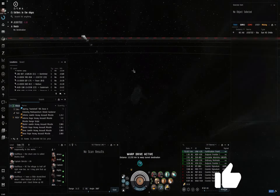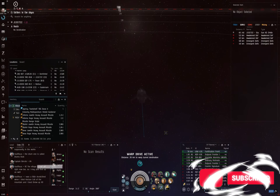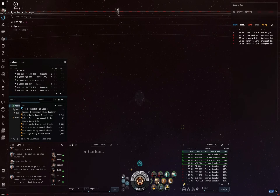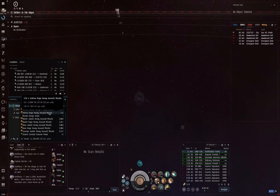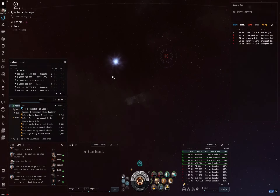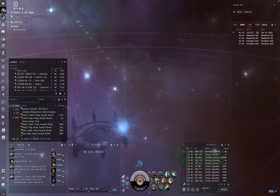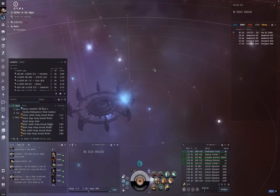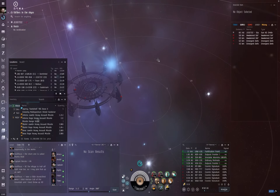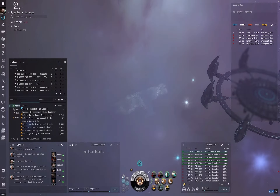Here I'm jumping into a Fortification Frontier Stronghold — a C3 sleeper ratting site in wormholes. I'm checking which ships in this anomaly are the triggers. In wormhole ratting sites, killing certain ships spawns the next wave, which can be disastrous if you hit them too soon. There's nothing worse than being two ships into a wave and having wave two suddenly spawn while you still have all of wave one to deal with.